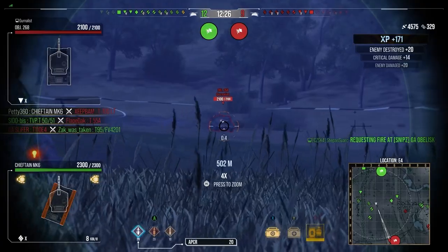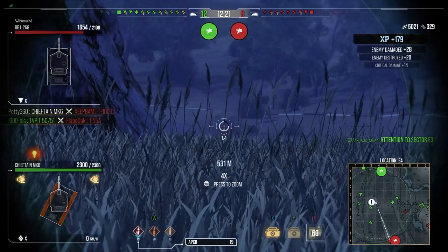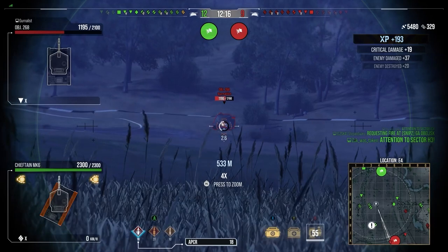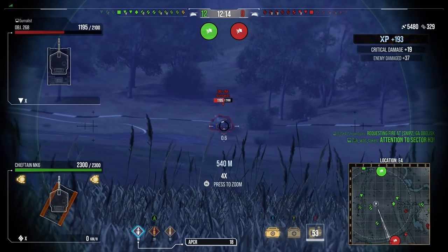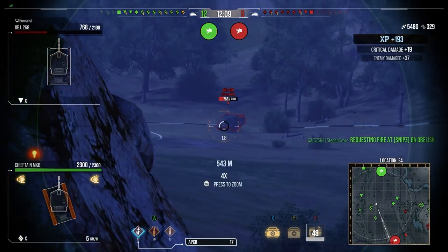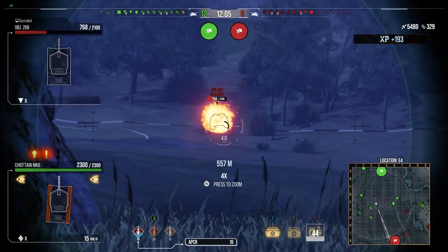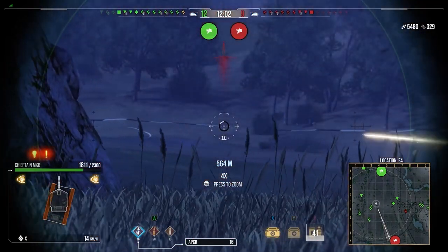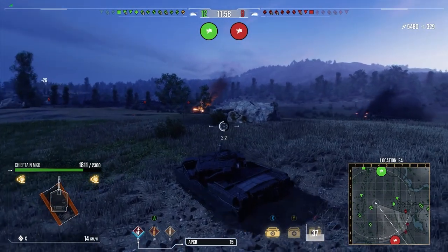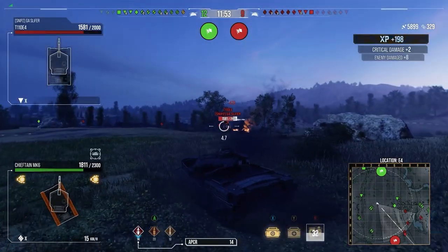Now we've got the Object 268 at the back trying to farm. We get shots in — one, two, two — then he gets re-spotted. We bounce off his lower plate. The way he angles on hills and ridge lines means our APCR with normalization struggles there. He slaps us for around 400 damage — I thought I was hull-down enough but apparently not entirely.